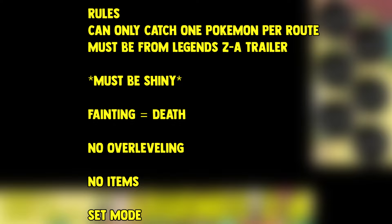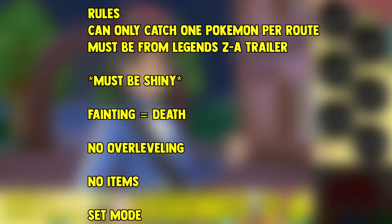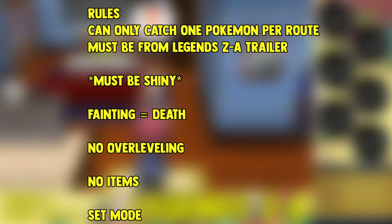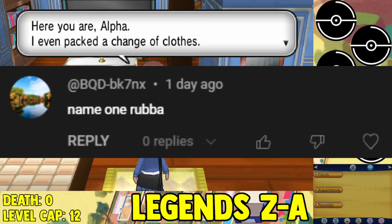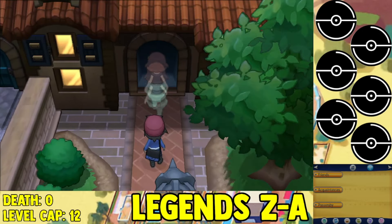They also only have one life, so if they ever faint, they're dead — don't hold too much attachment to them. They also must be shiny, or they don't count, so no encounters count until you get a shiny Pokemon. Also included is Hardcore mode, so there's going to be a level cap shown on the bottom left, based off each gym leader's highest level Pokemon. You also have to play on set mode — no items inside of battle, like using potions. Each of my Pokemon will be nicknamed after you guys in the comments, so thanks for leaving a nickname in my previous video. If you want your name on a future Pokemon, just drop it in the comments and hopefully I'll pick yours.